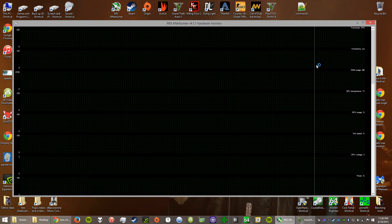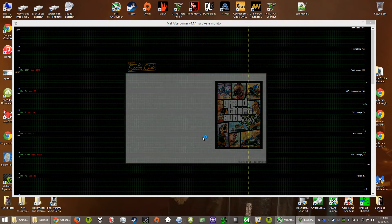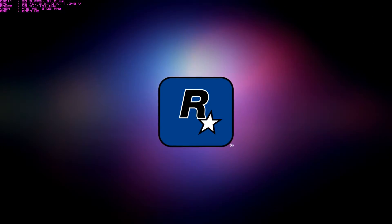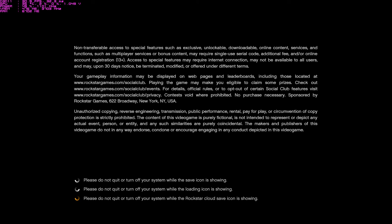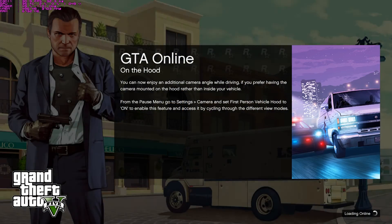I have MSI Afterburner open right now and I'm going to show you the frame time variances. Please excuse the slow loading — I have this game on a hard drive, not an SSD, because I ran out of SSD space. I'll let this load, then load into online mode and show you what it does. So, as a reference point for stuttering if you haven't seen my past video or anything online about this.